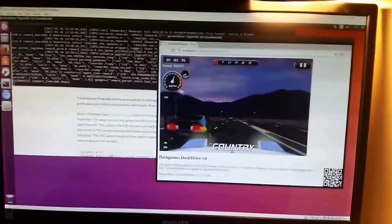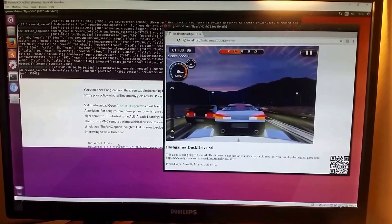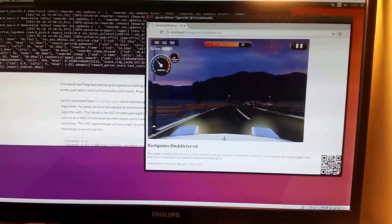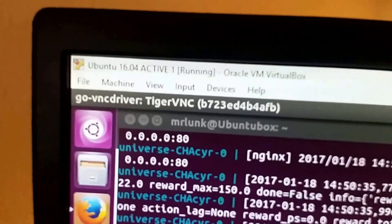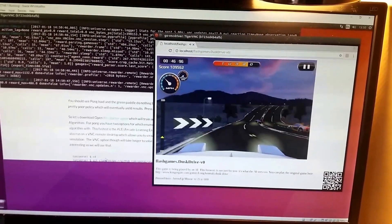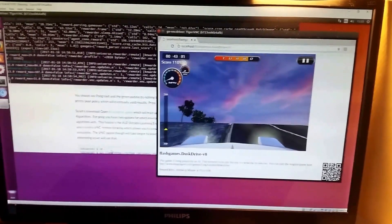What you see here is OpenAI driving the initial test game on an Ubuntu Linux box running in VirtualBox — Oracle virtual machine. It took me two days, but if you really take the time to find all the dependencies and all the parts you need for the OpenAI installation, you can run it on here.